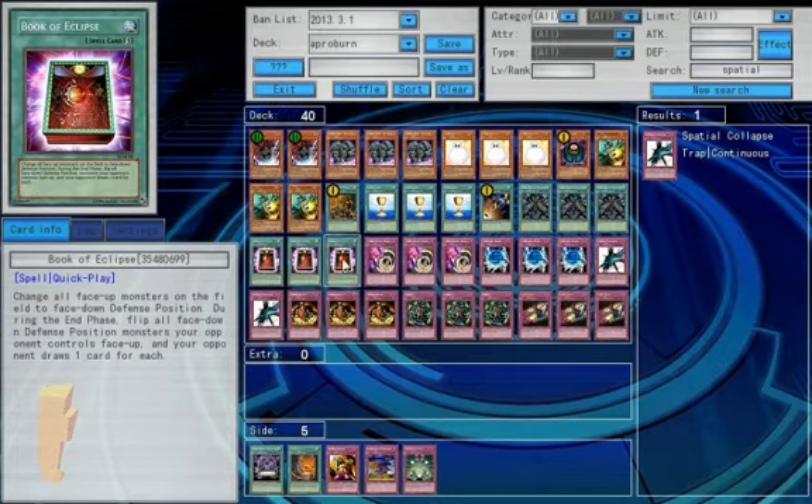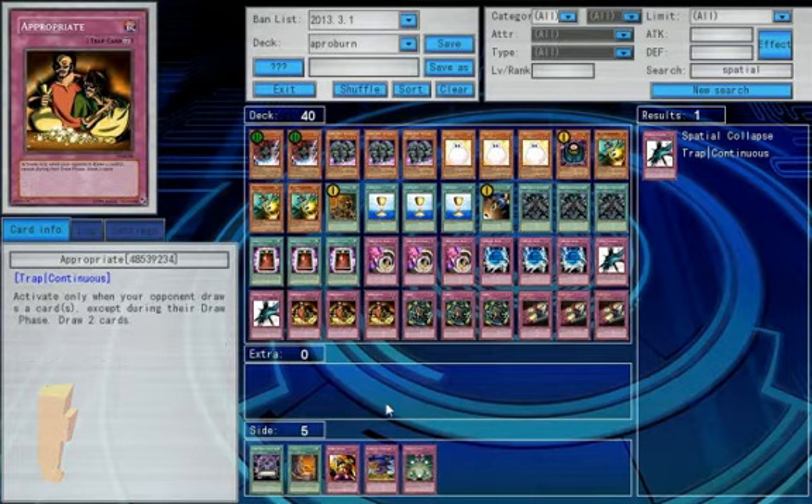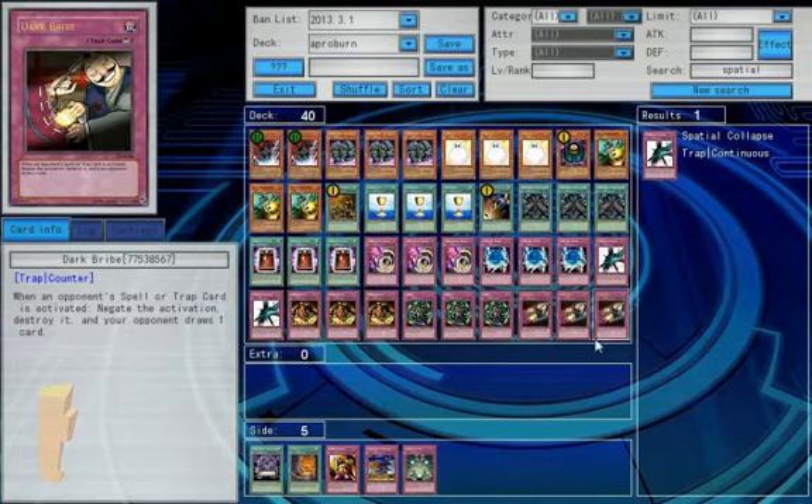There's a lot more of your-opponent-drawing cards than you-drawing cards. Three Dark Bribes for negation — your opponent draws a card, you draw two. It's pretty nice. You can fill your hand pretty well.